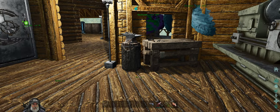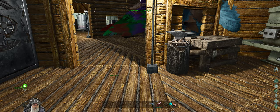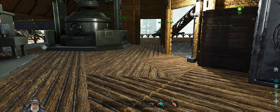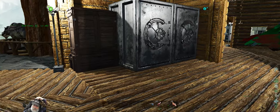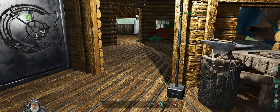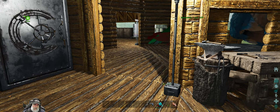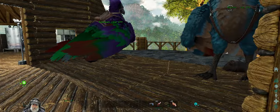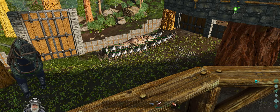Welcome back everybody to Ark Survival Ascendant. I'm an old guy gaming, and in this episode we are going to do a mind wipe and make all of our saddles. I've done another one or two more runs in the ice cave and found another Euteranus blueprint, which wasn't quite as good as the one I had found previously. I did not find another Therizino, and I think it's time to just move forward because I really want to get our Gamma army going on the bosses.